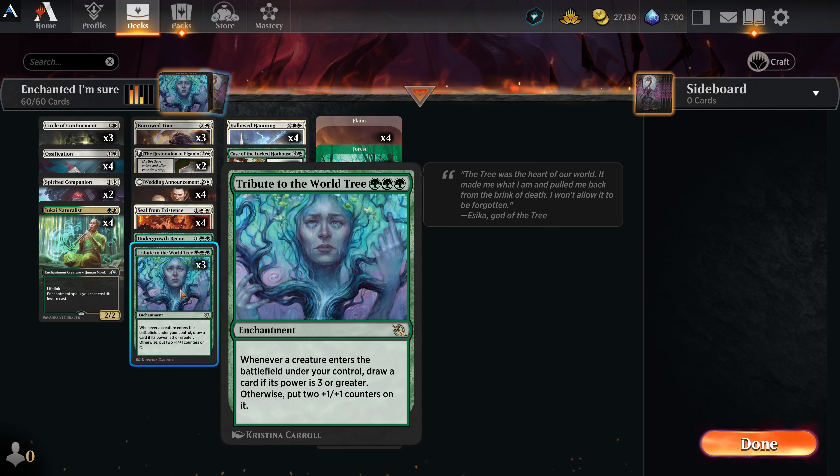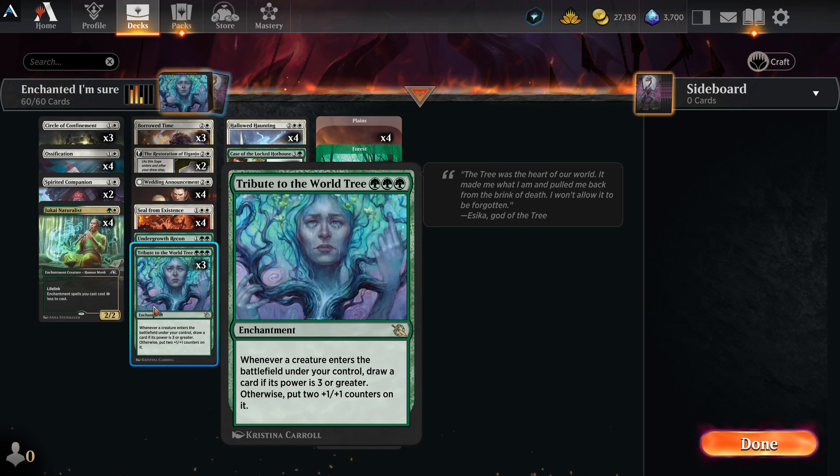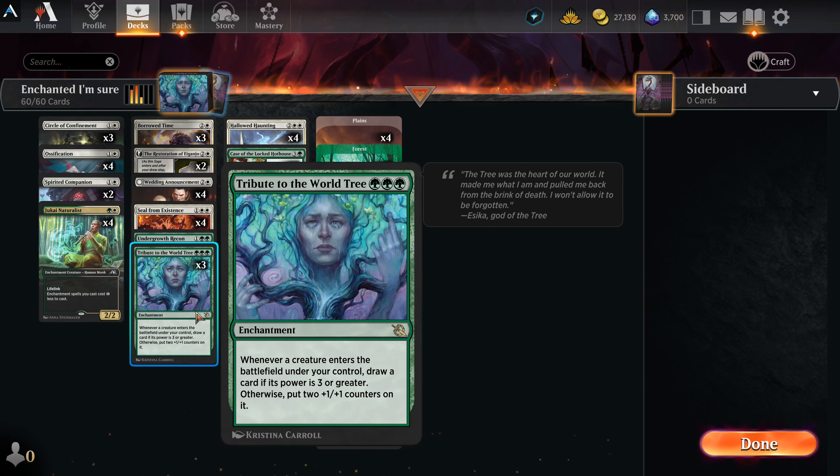Tribute to the World Tree — three green — enchantment. When a creature enters the battlefield under your control, draw a card if its power is three or greater; otherwise put two +1/+1 counters on it. This card can turn your deck from trailing behind to way ahead. If you have Wedding Announcement out giving everything +1/+1, this starts drawing cards. The Naturalist is a 3/3 when it comes out — draw a card. If not, it makes them beefier, so tokens become 3/3s and 4/4s. Get a couple of these out and you'll start drawing cards beyond your opponent's ability to handle.